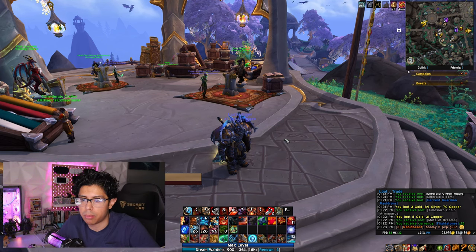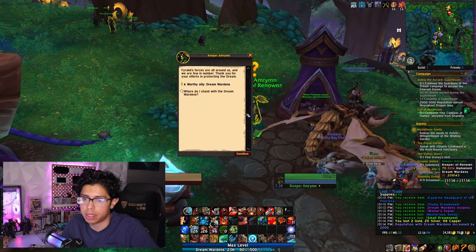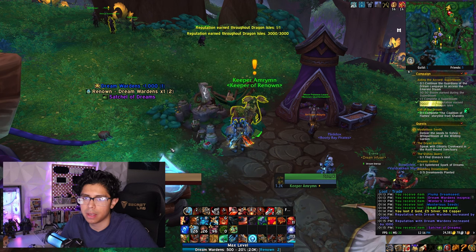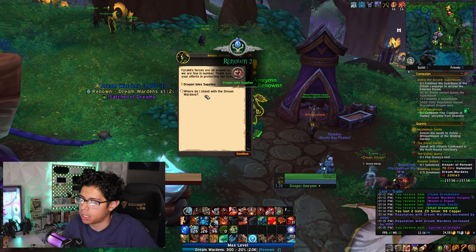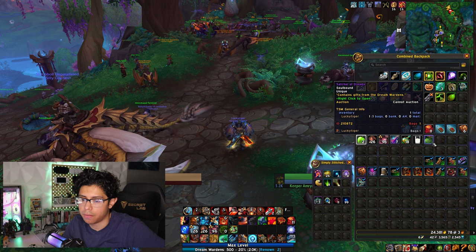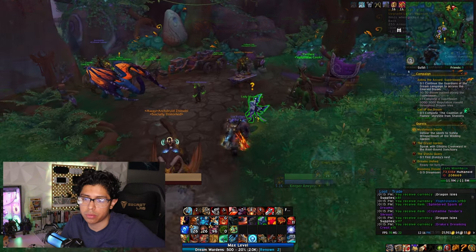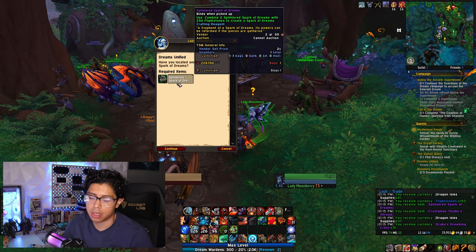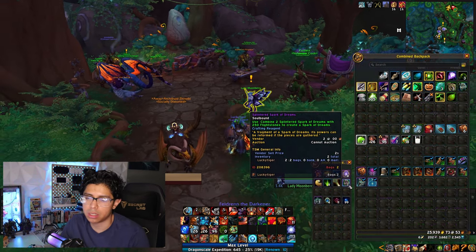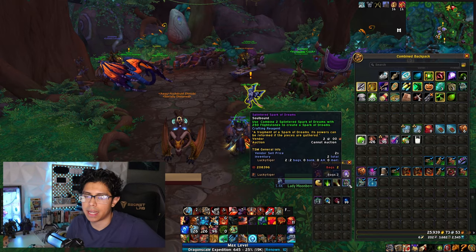The first thing you want to do is pick up the weekly quests in the Emerald Dream. The first one is the Worthy Ally quest, and the second one is from Lady Moonberry — it's something like 'Unite the Allies' — and it just asks you to obtain a splinter. Completing the Worthy Ally quest gives you your first splinter, then you complete Lady Moonberry's quest for your second splinter, and from there you can craft your Spark of Dreams.